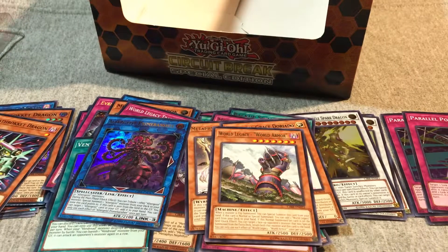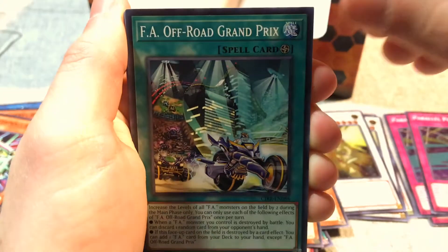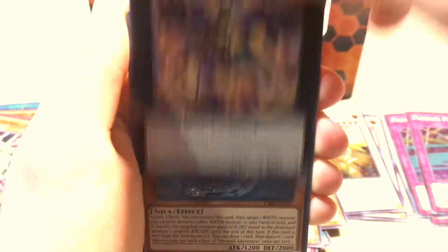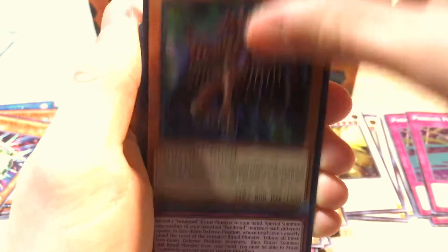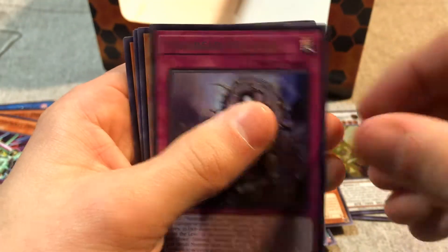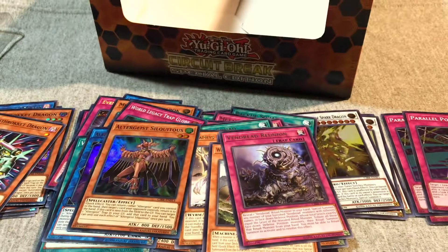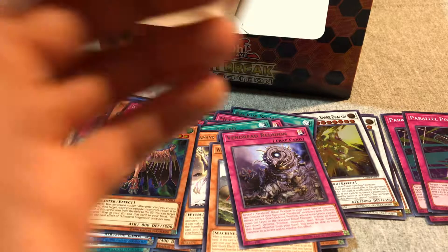Two more. Alright, and we have Altergeist Soliqui. Vendread Reunion. Alright guys, last pack. Since we got Evenly Matched, I'm gonna ask for a Rokket. We're gonna ask for Magna Rocket - that's who we're gonna ask for. I've never pulled him yet.